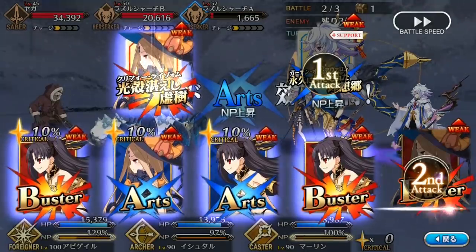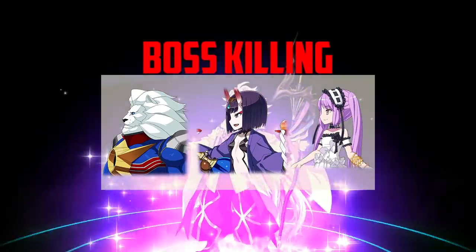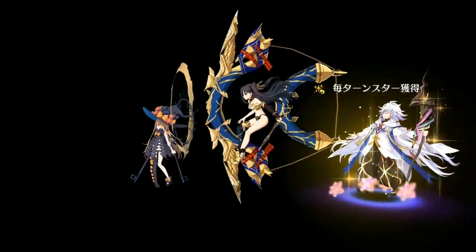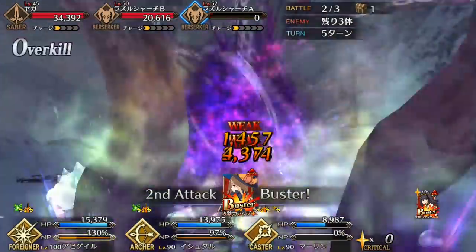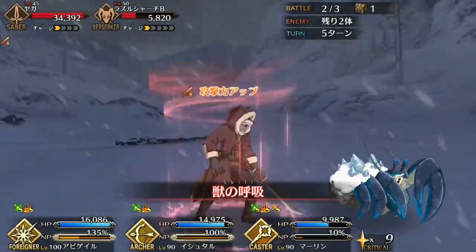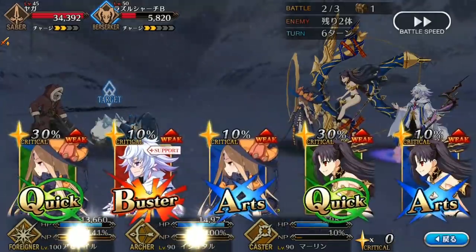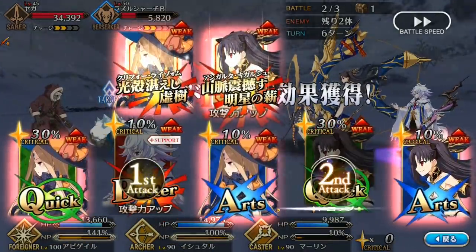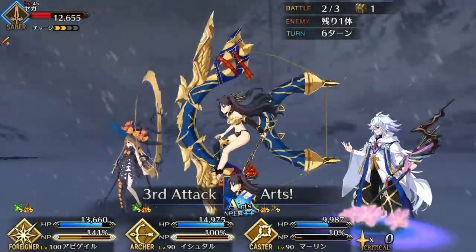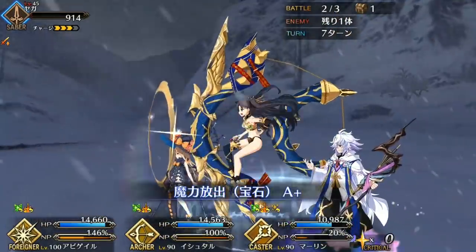When facing bosses, I highly suggest using Shuten, Steno, and Edison. Shuten and Steno both provide great star generation for more consistent crits and pack significant buffs. Shuten's defense down plus charisma gives Ishtar a 40% damage buff, while Steno's charisma bonus for divine servants also gives a straight 40% damage buff — 60% if you factor in the defense down on her Noble Phantasm. Use Steno for male enemies, otherwise go with Shuten. Edison works fantastically as a star generator and can overcharge Ishtar's Noble Phantasm to double the strength of her Mana Burst.